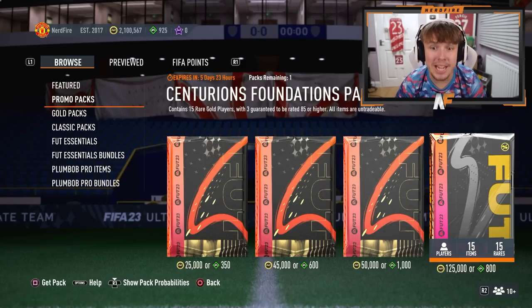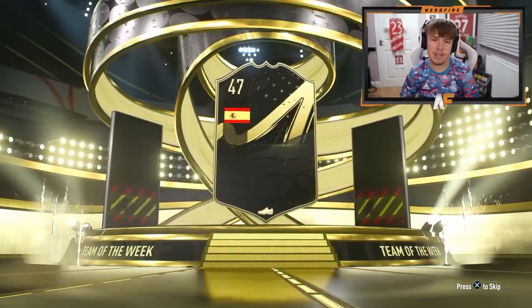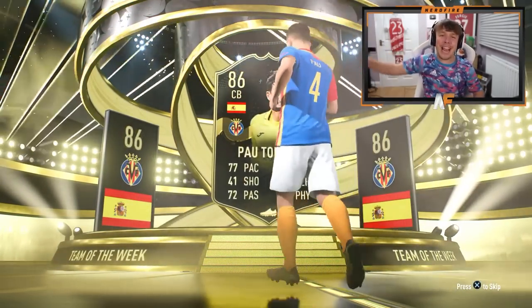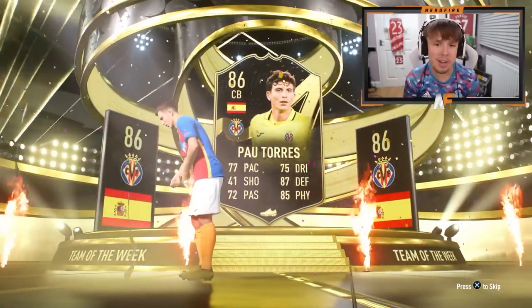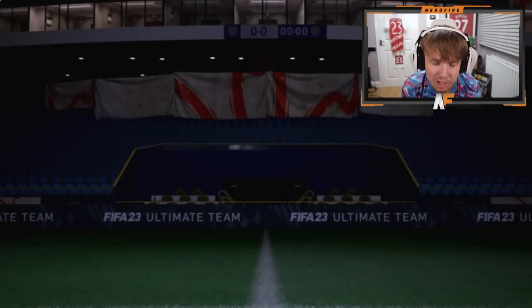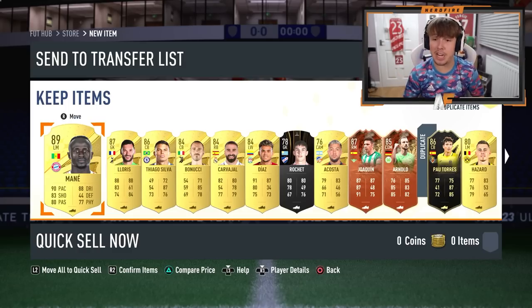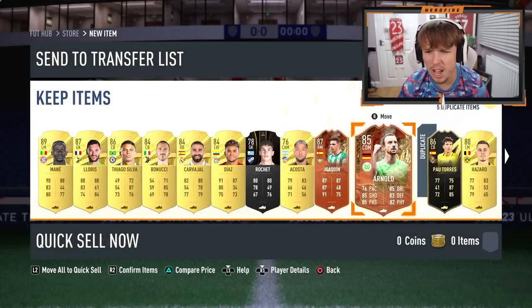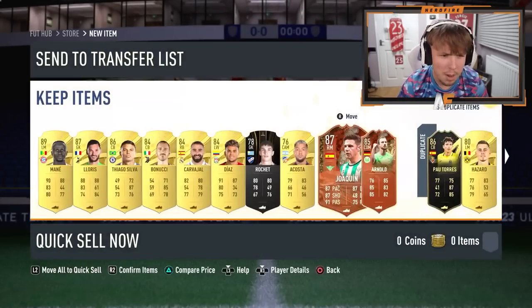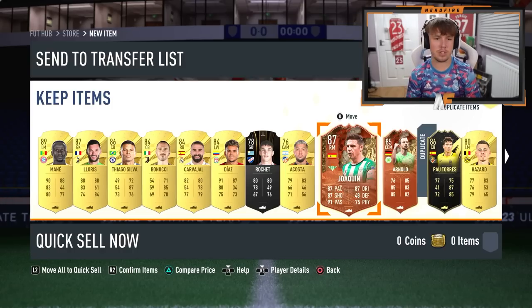Centurion's Foundation pack - three guaranteed 85 or higher. Can we see a Centurion for me in this pack? In form - don't be Pal Torres again. Of course it is. Apparently I've got him about five times now. Let's see if there's anything good behind him - show me a Centurion. Two Centurions! Jalquin's got a nice card; Arnold I probably wouldn't use. But Lloris, Tiago Silva walkouts, Pau Torres, and Jalquin as well. That was a pretty solid store pack for me.